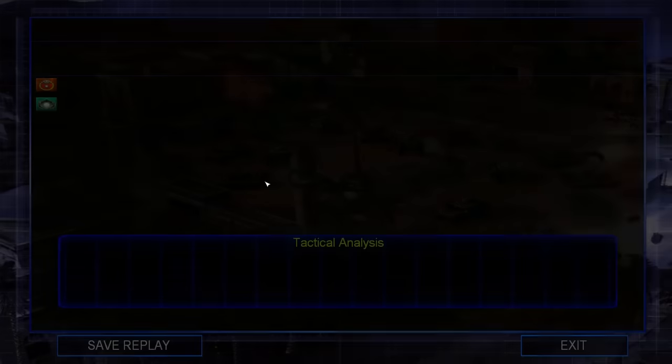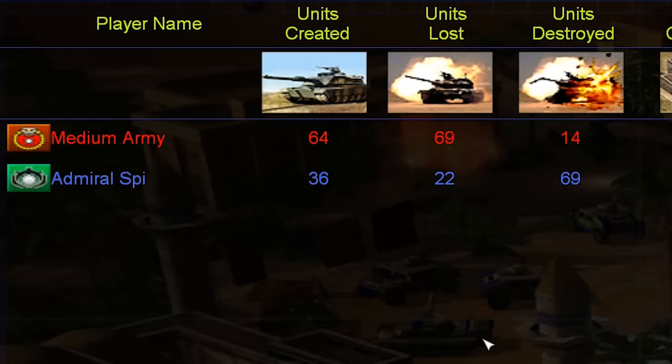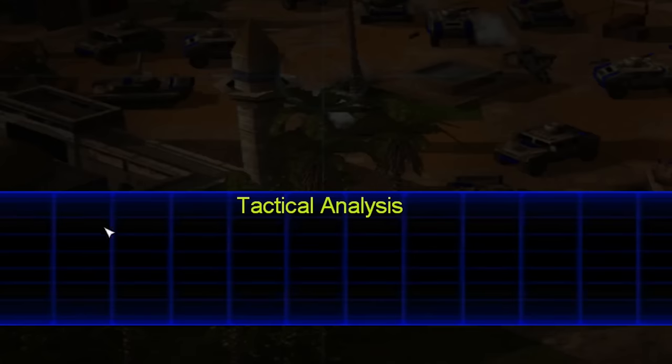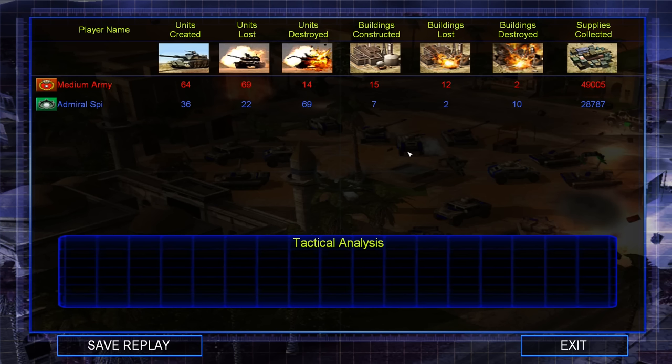Units created: 36. Units lost: 69. Units destroyed: 69. Another glorious victory for the Spiffing Brit. The tactical analysis system tells you how you could have improved, but the game just doesn't know how to comprehend the strategy I just pulled off. This works in almost all plays. I hear there is an actual online community for this game — if you actually still play Command and Conquer Generals to this day, hats off to you. You can pull off this exploit in multiplayer quite happily and easily. However, it might be a bit of a scummy move — but ending friendships is what we're all about over here at Spiffco.